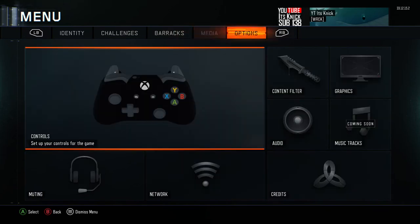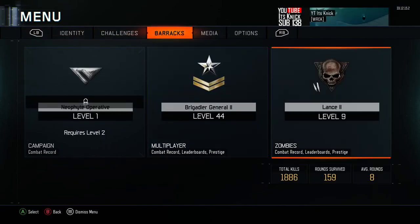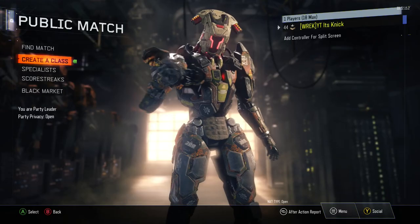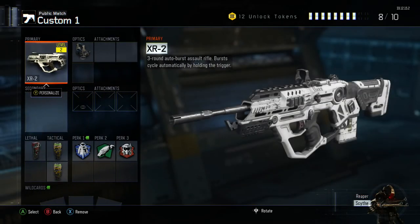For zombies, I have been playing a lot — 18,000 kills, 159 rounds survived, score per minute of 121, which is pretty bad for zombies. 214 intros — not sure why, but anyway, here's Create-a-Class.